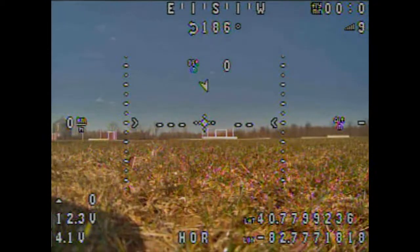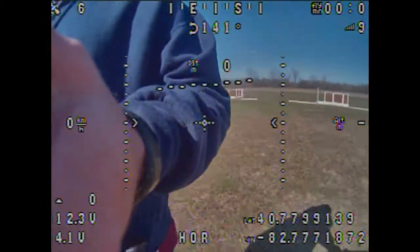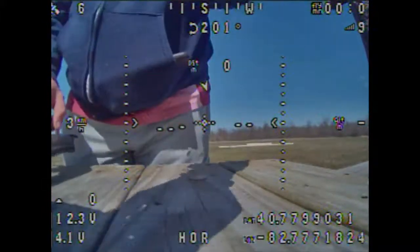Basically, everything is set up right. I've got two different boards, two different GPSs, even though they're the same — one's from Ready to Fly Quads, one's from Amazon. There's no compass or anything like that enabled, just GPS with the regular auto settings. You can see that I booted up and now I am rebooting to try to cure the problem on the ground before I go into the air.